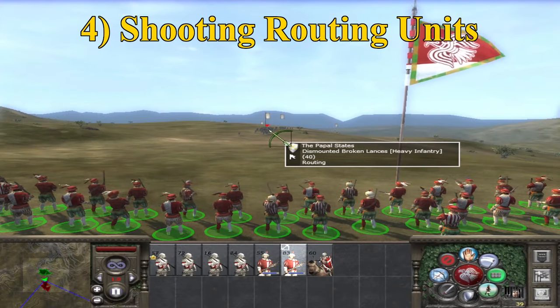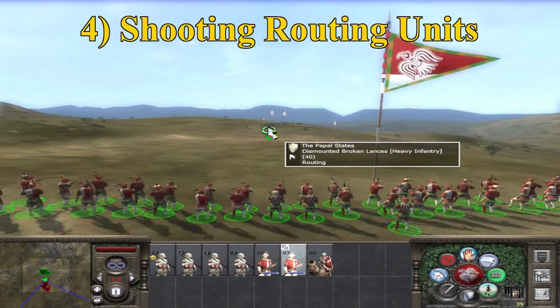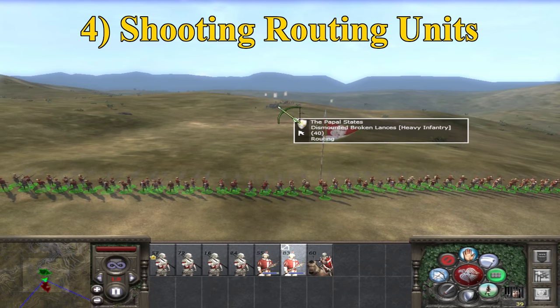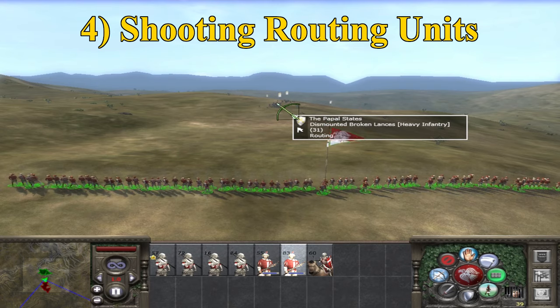And four: Muskets are clearly best to skirmish at the start of battle or shoot the rear lines from an elevated position. But remember, they are also exceptional at shooting down retreating units, so they have their use at the battle's end too.